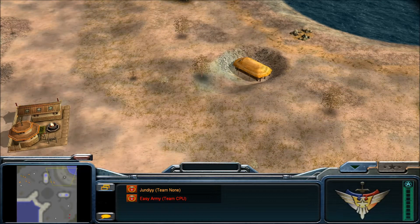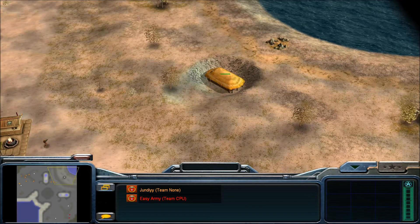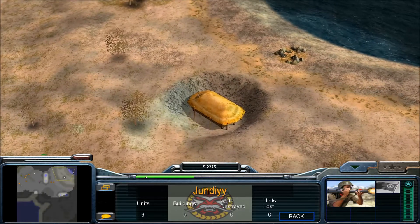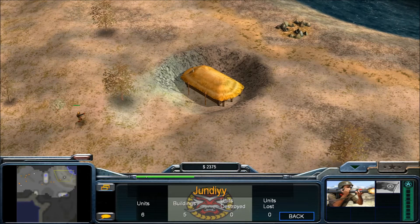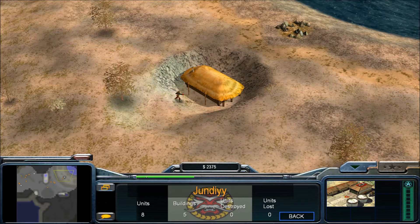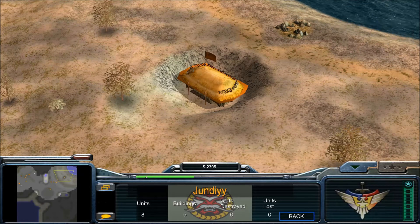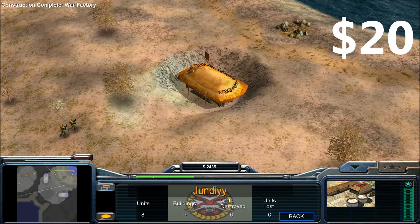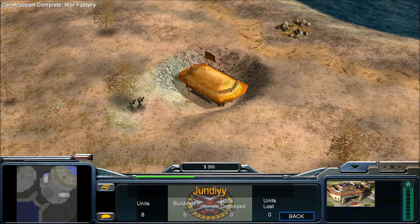This over here is the market hook, which I'll tell you about right now. It gives you money whilst it's garrisoned, as you'll see very shortly. Also, if it's destroyed it will respawn. As you can see the money appearing here — $20, another $20, another $20 — and so on. You keep getting $20 constantly.